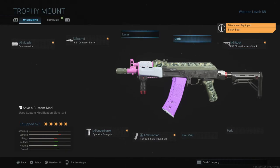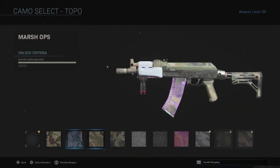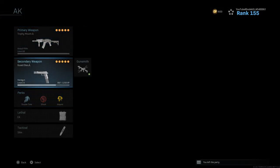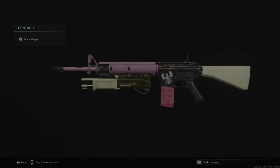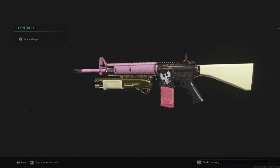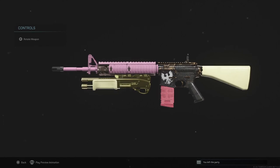The Commando foregrip with Steel Curtain shows no change. The operator foregrip adds some red — kind of cool. You can throw a camo on and it changes the look. You can see how camos interact with the custom variants. I think that M4 looked pretty cool. It's really neat how it works across different weapons — you can have five different legendary variants on the same gun, which is also a great feature.